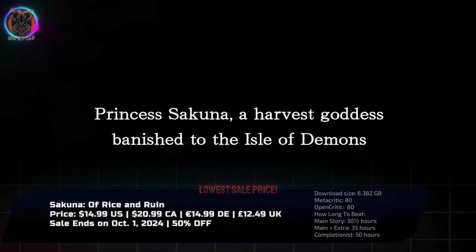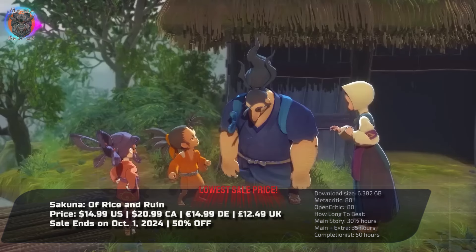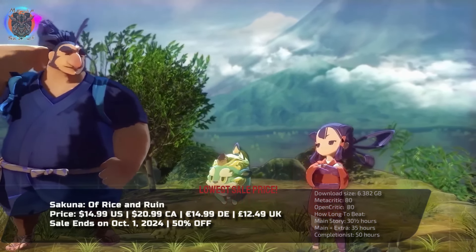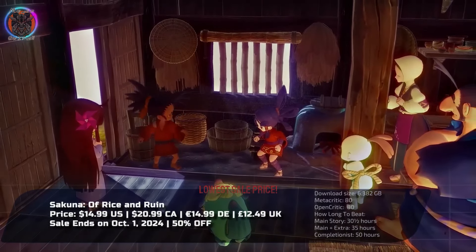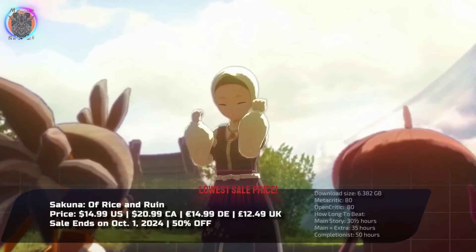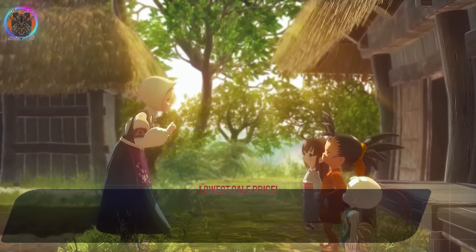Her bond with outcasts and a wise guardian guides her transformation. As you master the art of farming, each harvest influences her abilities in a natural and significant way. The blend of Japanese mythology and side-scrolling combat creates a compelling journey through both land and spirit.